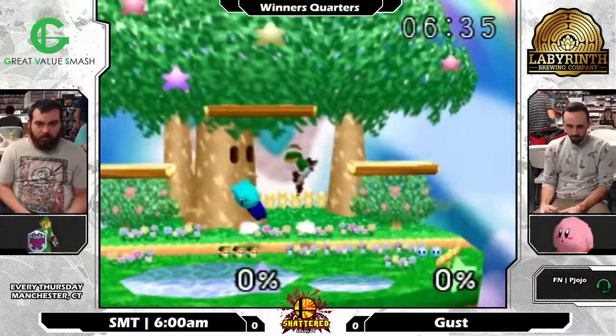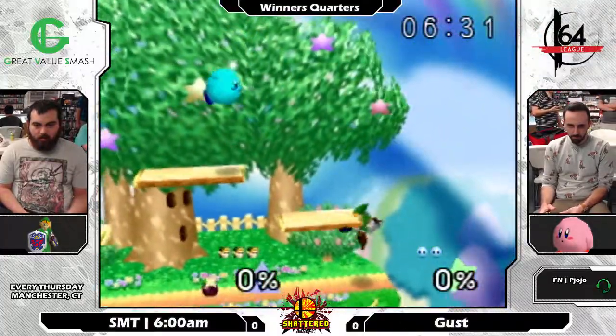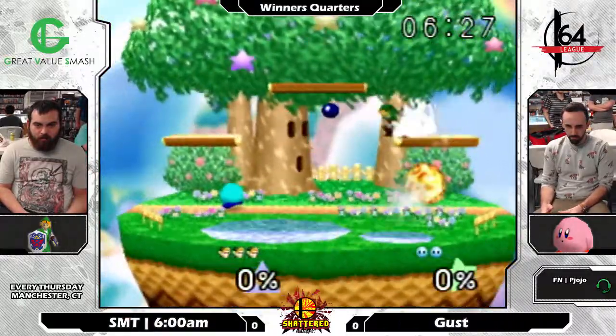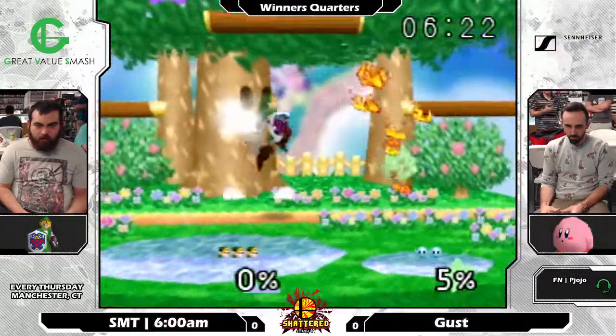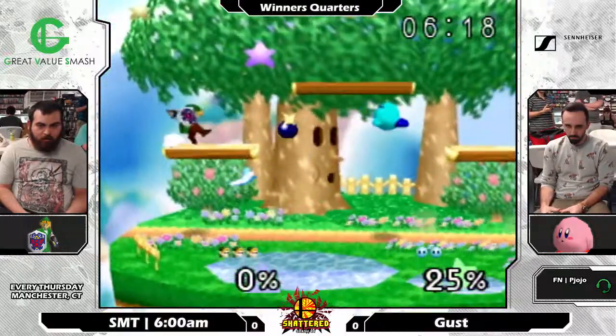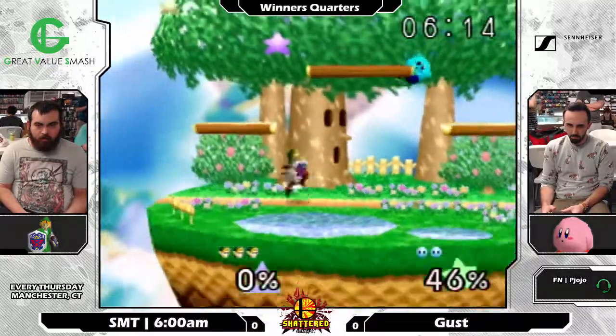Once again, he's pulled out a bomb during his invincibility and is just throwing them around, waiting for Gust to come to him — really taunting him there. He's saying, come on, come and get me, I got these bombs, I'm running away, come and get me. Just see, one bomb right there was all 6 AM needed to combo into his incredibly high damage and high knockback forward air.